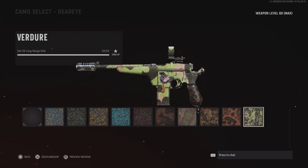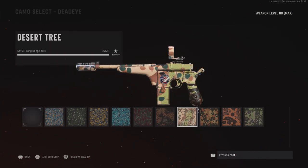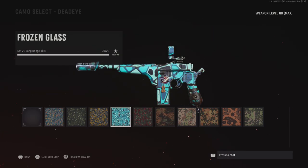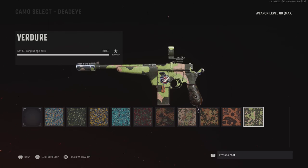Next up is Dead Eye — get 50 long reach kills. I hate this challenge so much. It takes like three to six bullets to kill somebody from long range. I would recommend using the burst fire attachment for this gun because it's easier to sustain recoil. Do not do this on full auto — it's going to be your worst nightmare. Just do three-round burst, it's easier.